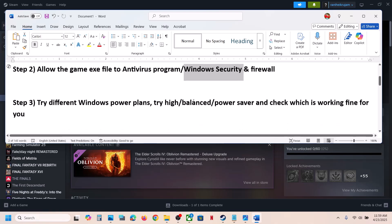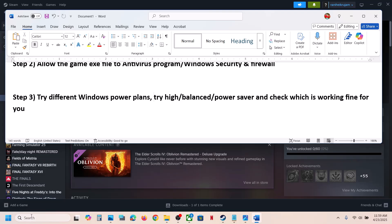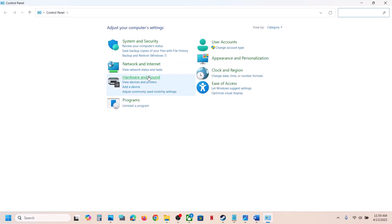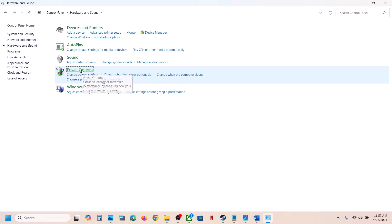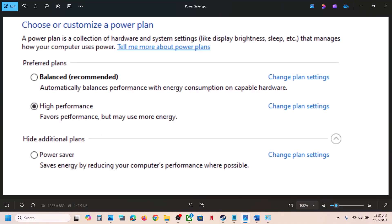The next step is to try different power plans. Open Control Panel by typing it in the Windows search box, go to Hardware and Sound, then Power Options. Under power plans, if you see the Balanced option, select it. If you see High Performance, select High Performance, and then check.